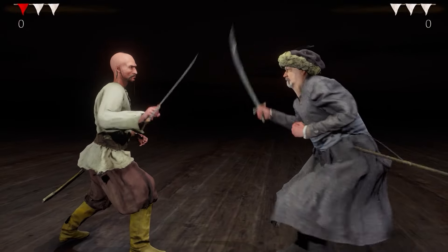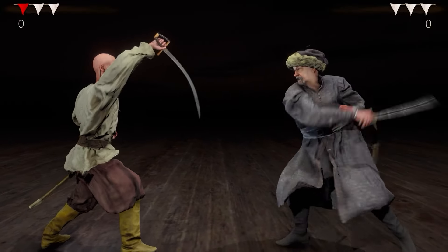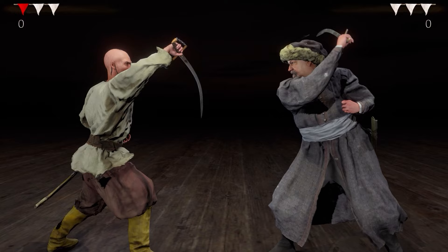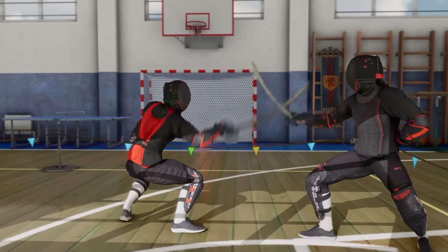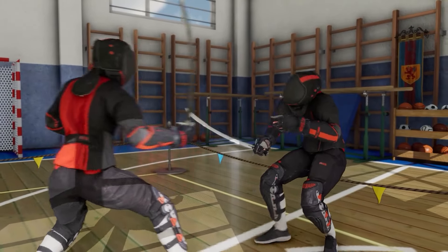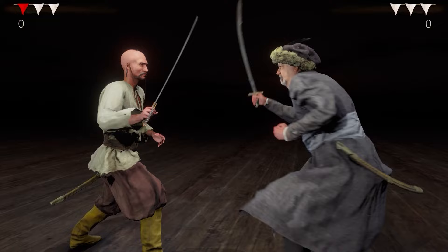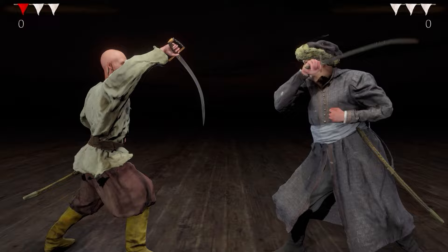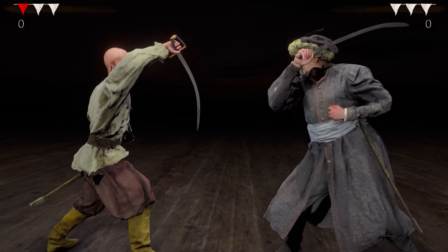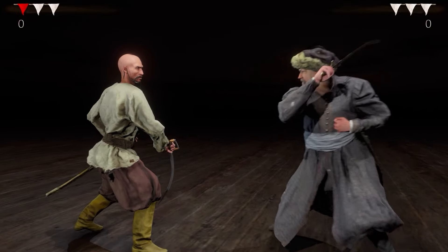The most important feature of Hellish Quart's combat system is the auto block. If you don't press any attack, the character will automatically assume the correct guard position against an incoming attack. All characters are constantly guarding by default unless they attack. Guarding doesn't mean you are invincible like in other fighting games — guarding just puts your sword on the path of the incoming attack and the sword blocks the opponent's blade with a physical collision.